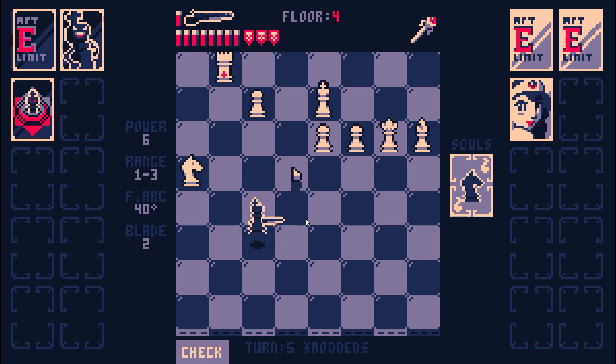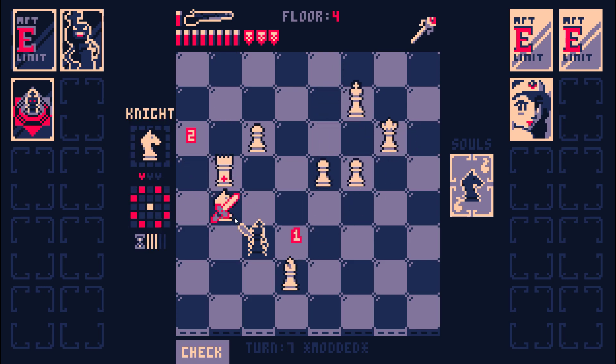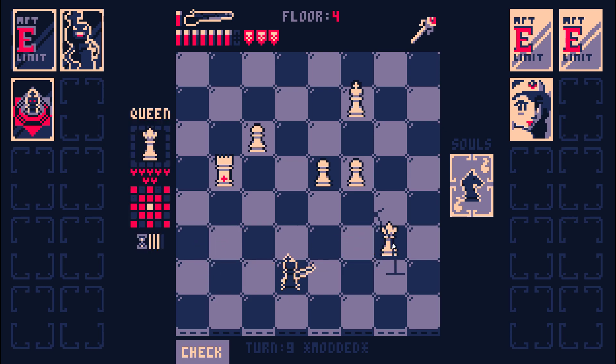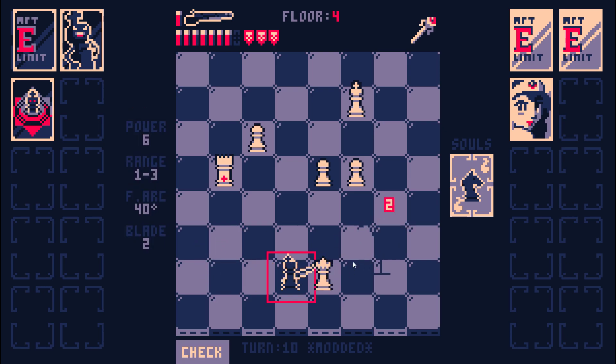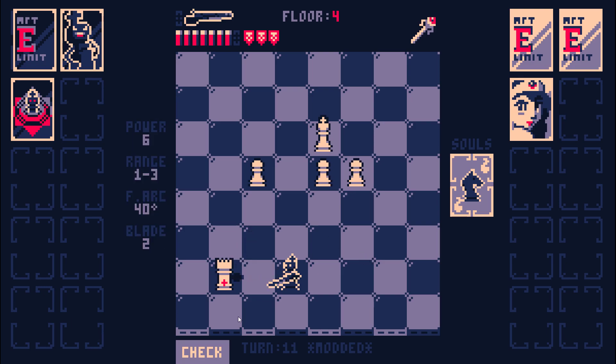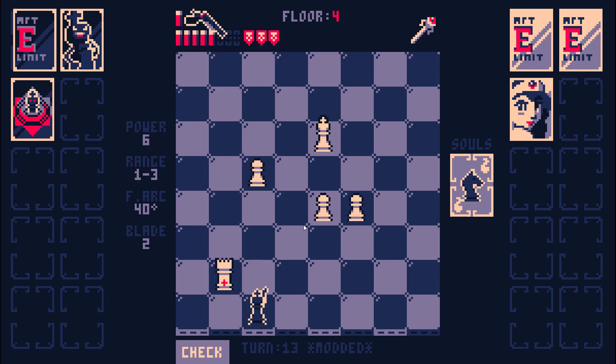Got him. The Knight being pulled into range blocked the Rook. I feel pretty giga brain doing that. You've got seven health. My hook does two damage — wait, actually that was the hook doing one damage plus my aura.